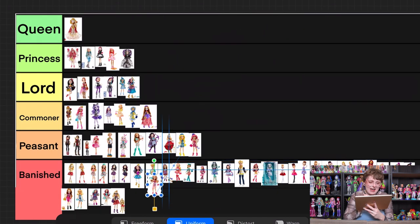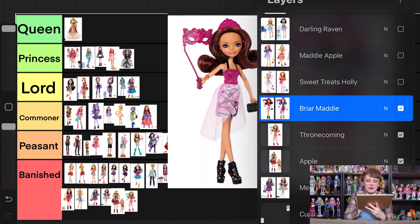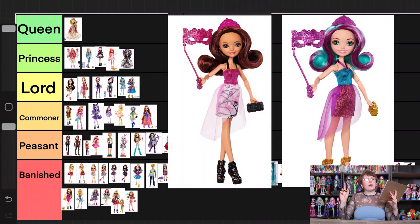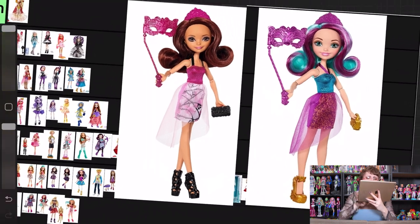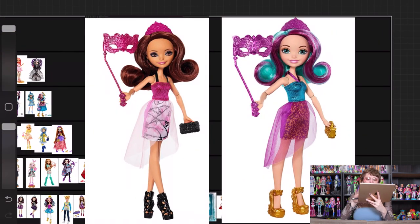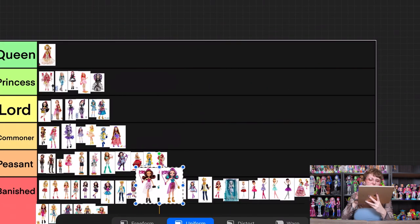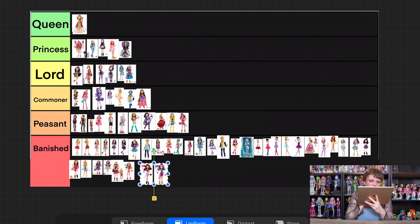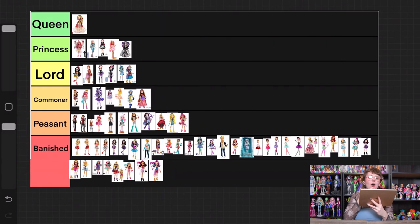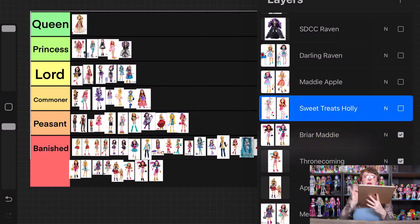She's going into banished. We also have Briar and Maddie from the Thronecoming 2 line — they all have basically the same cut of dress, none of them look good, and absolutely none of them deserve to have even the echo of the Thronecoming name. I'm so upset about that.